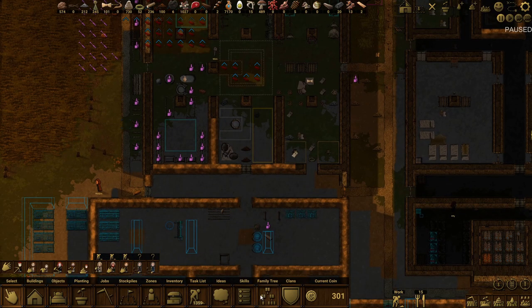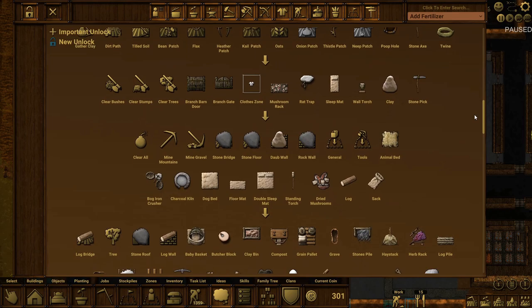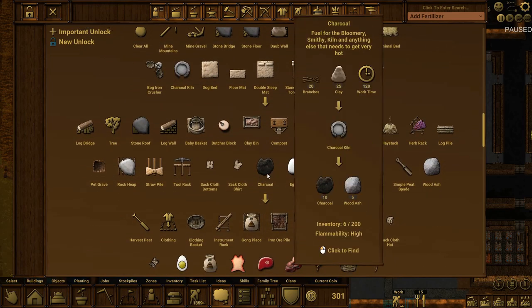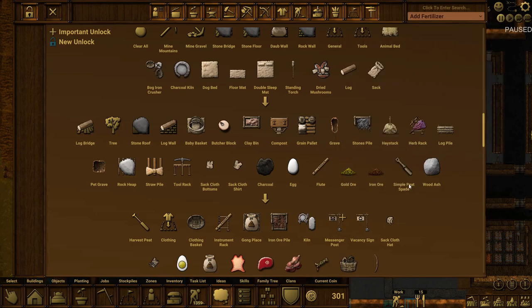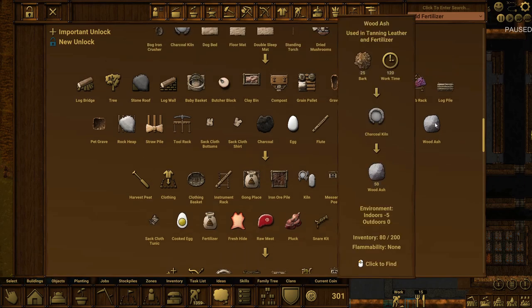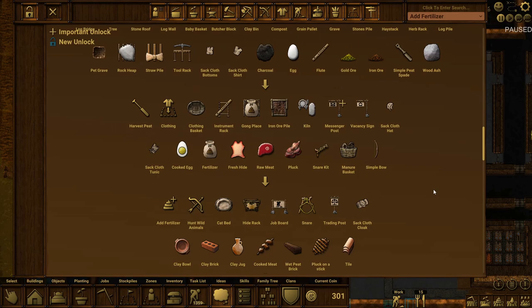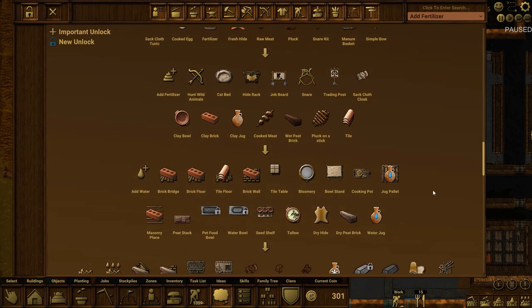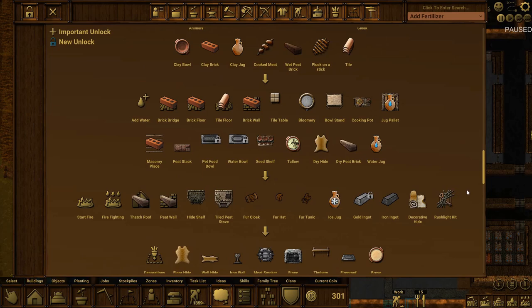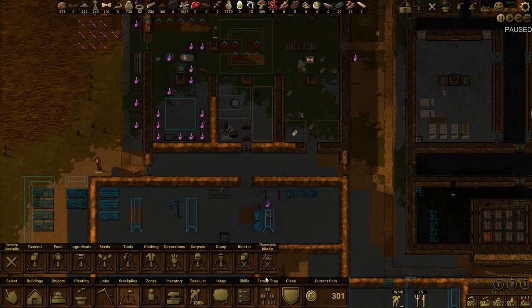Let me have a look in the ideas tree. Here it is - charcoal. So once charcoal gets stored, along with water and ash. They might need a storage area; I might just put a spare stockpile zone for general storage.